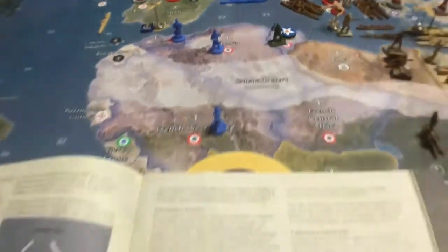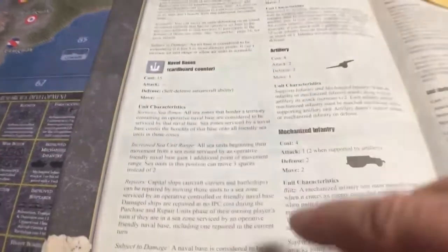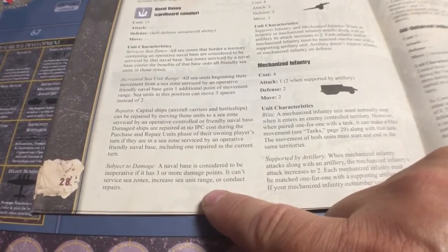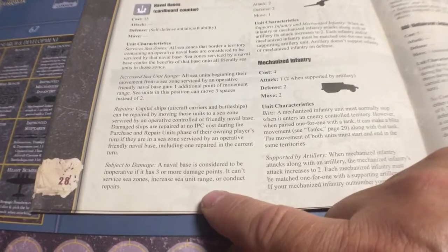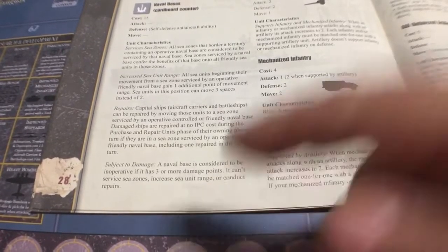So that's liberating and capturing a capital. Now we go to page 28 to look at naval bases. Under 'Damage': a naval base is considered inoperative if it has three or more damage points — it can't service sea zones, increase sea range, or conduct repairs. So if you damage a naval base to more than two points, it becomes inoperational.